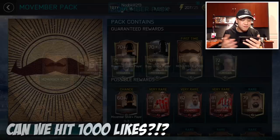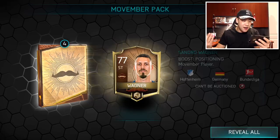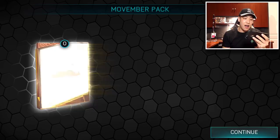We'll open up one more before we open up the bundle. We got a silver player, there's our gold, and these guys are non-auctionable. How fire, how lethal are these guys? If you pull one — Hummels right there, 85 overall.